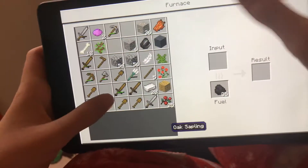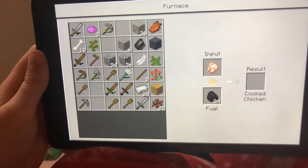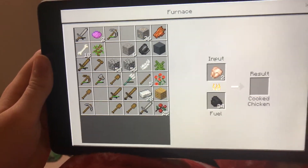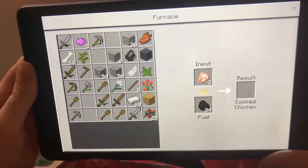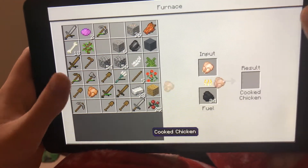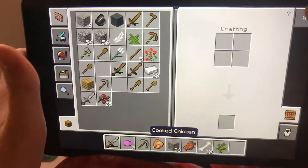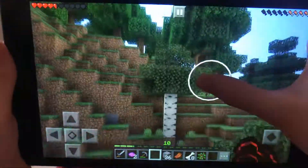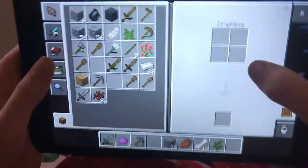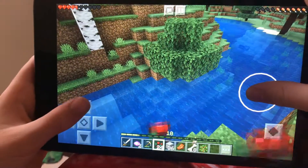Oh my god, I put wood inside the furnace instead of chicken. That's my chicken! Thank you for giving me two chickens. No no, that's my chicken. Oh well, the first one smelting is mine. I know, cause I need it the most. I just realized I had sweet berries on me the whole entire time. There we go.